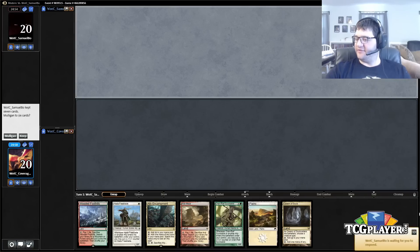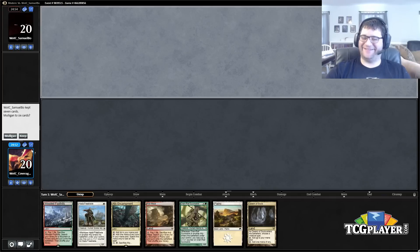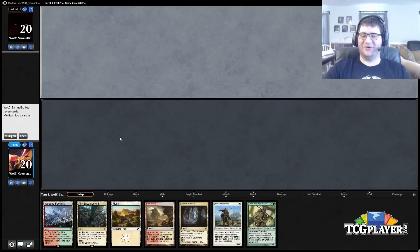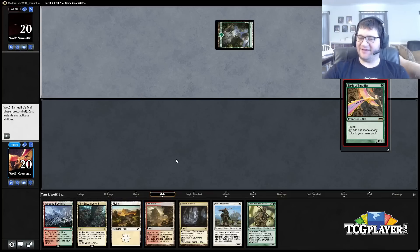Alright, playing a game here with Modern Allies — looks like we're in the Allies mirror. This deck's hand has a lot of land in it, has a one-two curve, and we're on the draw. The one-two curve is nice, the encampment is nice — I'm gonna try it.